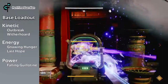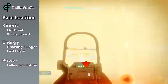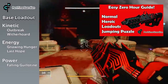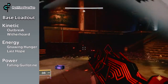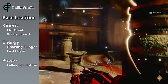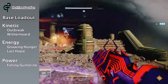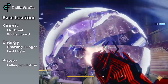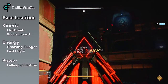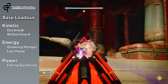There's a medium jack-of-all-trades build I would suggest. In the Kinetic slot, I would go with either Wither Horde or Outbreak Perfected. Outbreak Perfected — I have a video on how to get it and you still have time. Wither Horde is pretty easy to get this season. Then I would put Gnawing Hunger or Last Hope in the Energy slot, and Falling Guillotine in the Power slot. This build gives great options for DPS, killing adds, and Falling Guillotine can also be used for DPS or killing majors depending on the scenario.